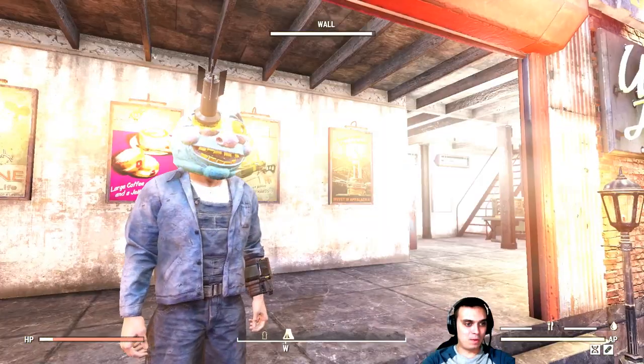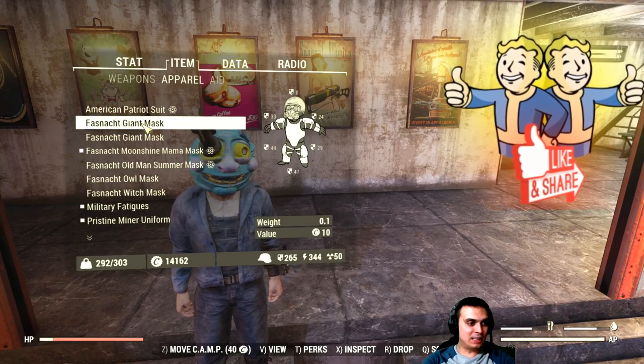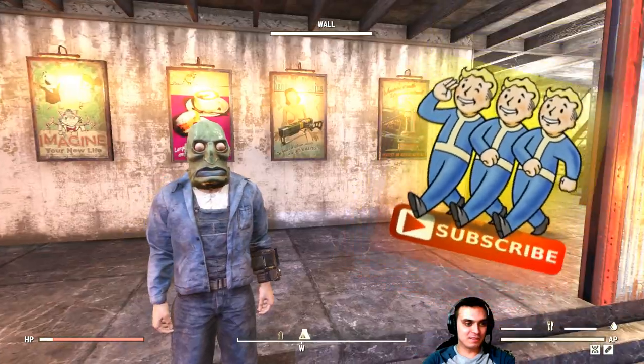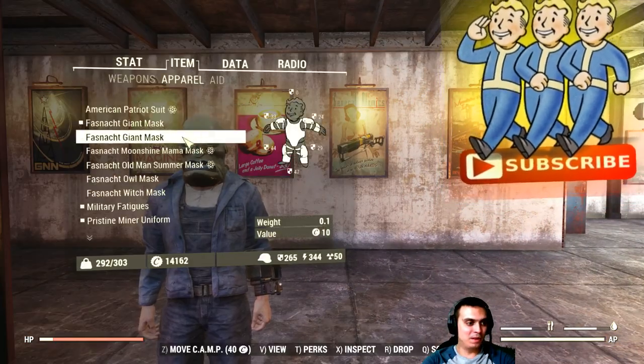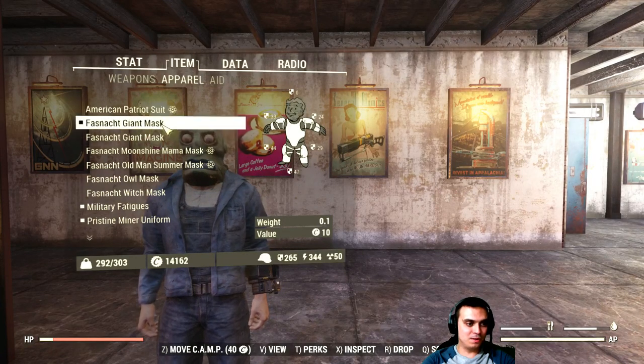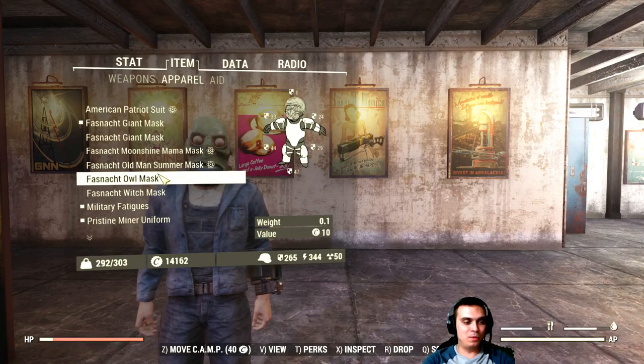Then we got the fastness giant mask. I still need to find a good outfit that can fit with it, and I have a duplicate as well. I was trying to initiate a trade with someone but nobody wants to trade.